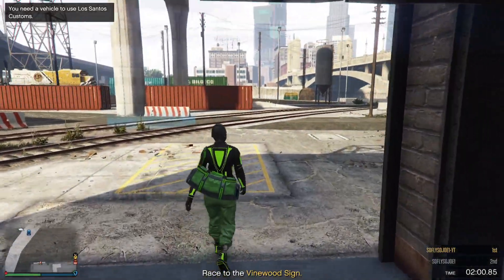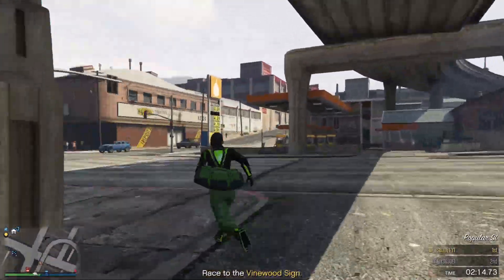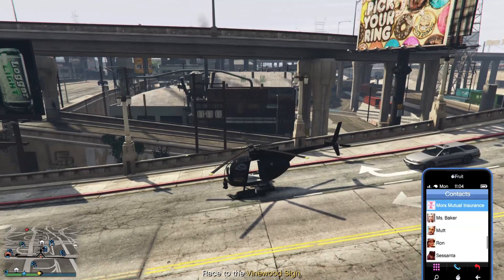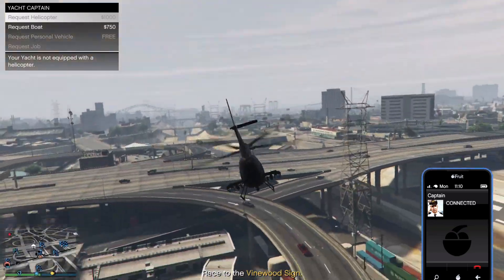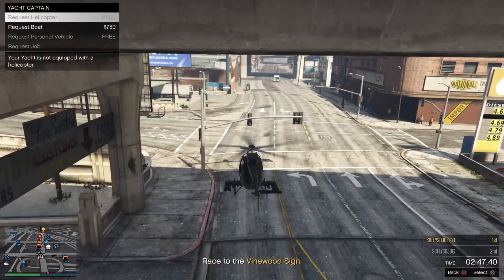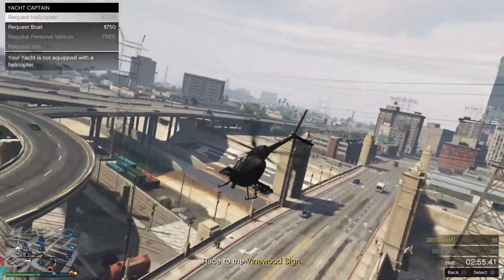Make your way to your helicopter. Once you jump inside, go ahead and call up your captain. When you call the captain, keep the interaction menu open, then fly away with the helicopter. You should respawn back, and then fly the helicopter to your yacht.